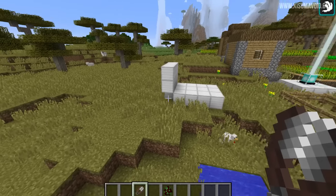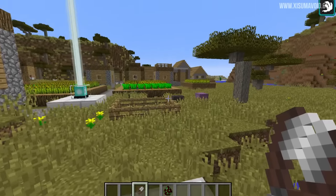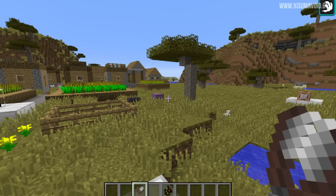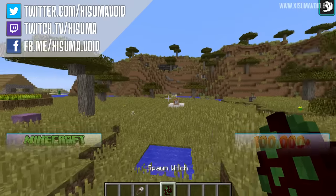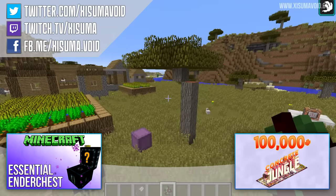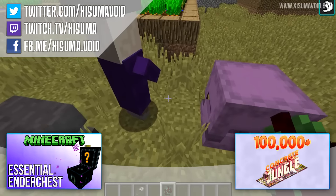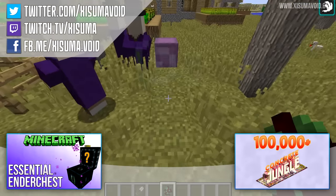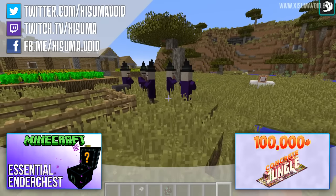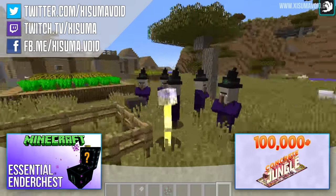Some of you may be asking what does this mean for silk touch on cobwebs with shears. Apparently in the next snapshot shears are going to work with cobwebs by default, which I think is a good change. I apologize for the rough nature of the editing and the way this video is recorded — I was literally about to head out the door when I noticed another snapshot had dropped, so I recorded this as quick as I could. Hopefully I didn't miss too much. Those shulker sounds are just too hilarious — I love it. I think this is a great little addition.